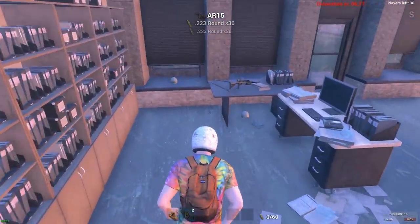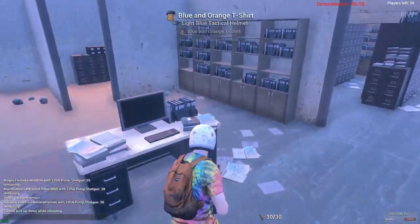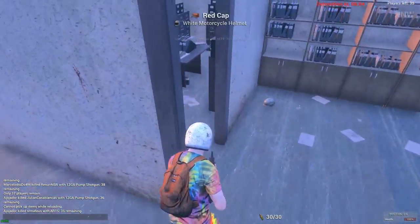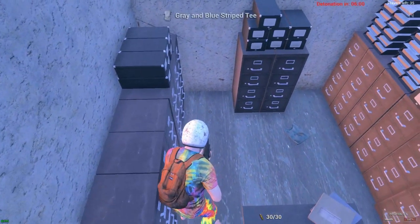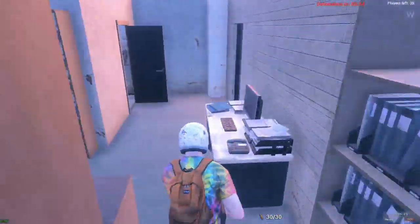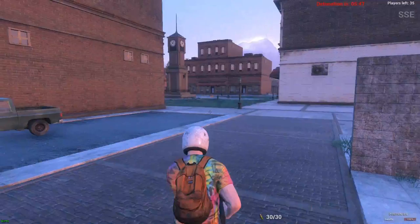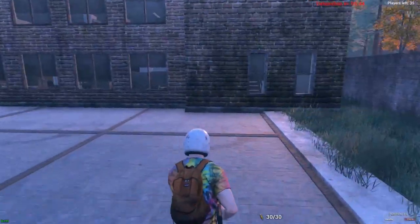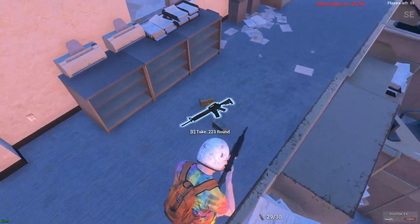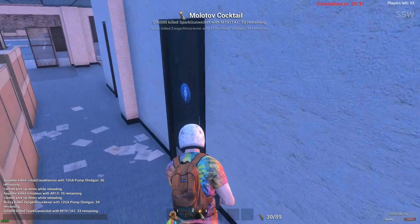I'm going to try to grab as many clothing items as possible just for scraps of cloth to make into bandages later. We found an AR - that will be very, very useful because now we actually have a chance of surviving if someone else comes in with a gun. What we really need now is armor, a better backpack - the tan military backpack - and medical equipment.